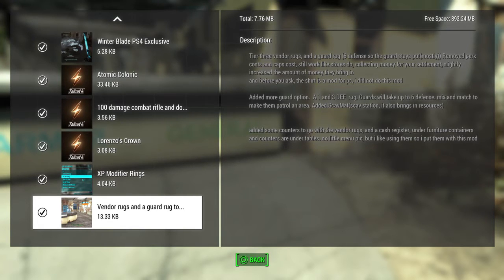Tier 3 vendor rugs and guard rugs: six defense, so the guards stay put. Mostly removed perk costs and cap costs. Still works like stores, collecting money for your settlement and slightly increases the amount of money they bring in. The shirt is a mod for PC — I did not do this mod. Added more guard rug options: a 1 and 3 defense rug, and some counters to go with the vendors and cash register.